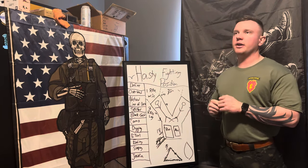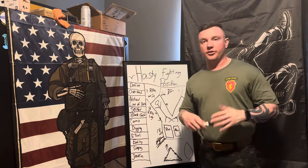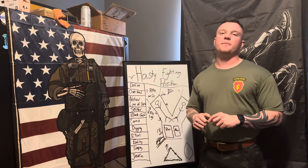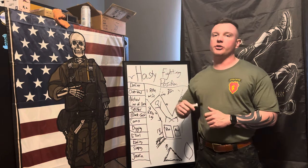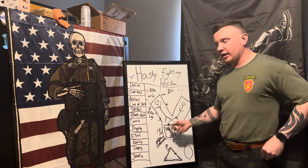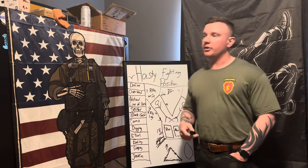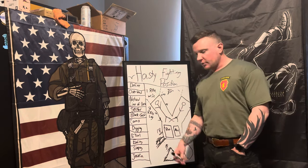Last point: do not fire a Javelin, AT4, or Carl Gustav from your hasty fighting position. The back blast — the material that exits the rear of the weapon — will kill you and your buddy. If you need to fire an anti-tank weapon, you must dig a Javelin-specific fighting position. You cannot fire any anti-tank rocket from a standard hasty fighting position.